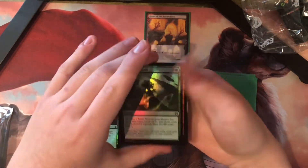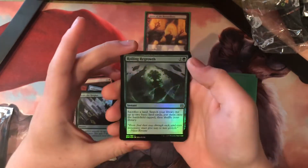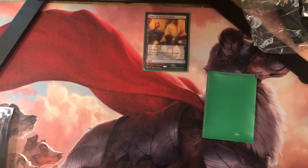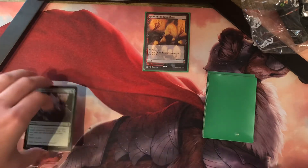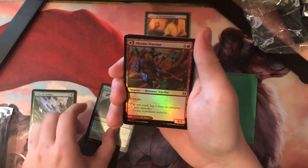There are two commons in the set that are worth money — the two-drop sorcery that destroys a land, and the black card that destroys an enchantment or creature. Those are worth a couple bucks each.